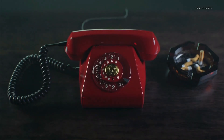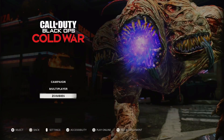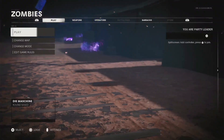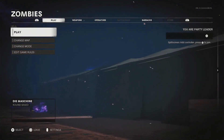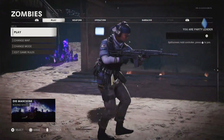I will show you from the other view as well just so you can see how it connects. We'll go into Zombies and we're going to go ahead and hit X just to create a match. And as you can see, everything does come up. So let's go ahead and connect from the other PS4.